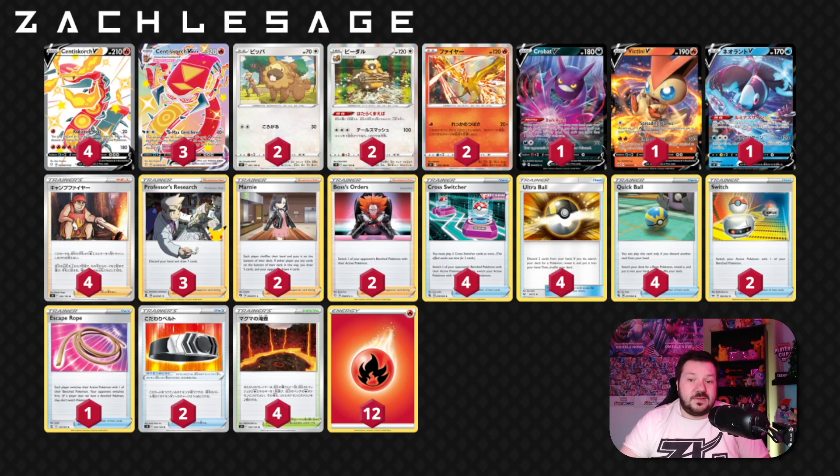Another card I've considered adding is Simisear V, released in the Start Deck 100 set. We are getting some of those cards in this set, but it's not guaranteed. Simisear would be pretty cool — for a Fire Energy, it does 20 damage, and you can attach up to two basic Energy cards from your hand to your Pokemon in any way you like. I thought Victini was probably enough, since we could always pitch cards from our hand with Kindler or Professor's Research and get that stuff back.